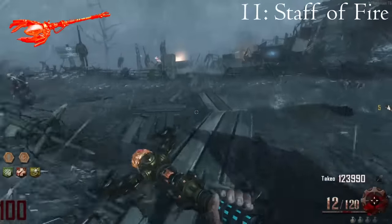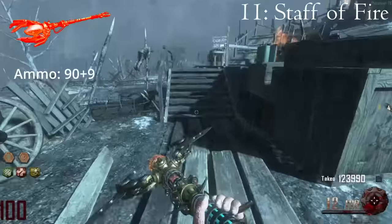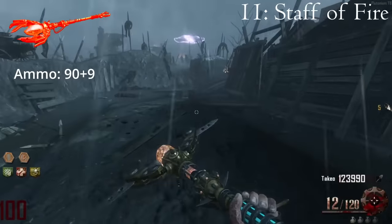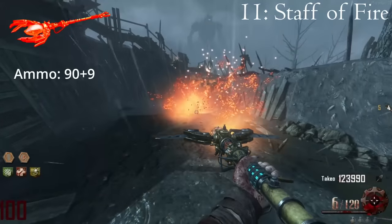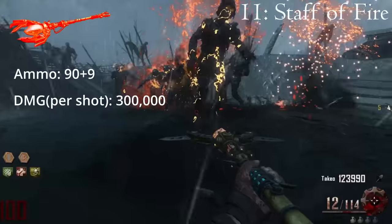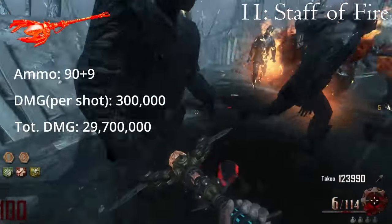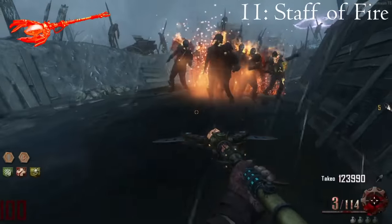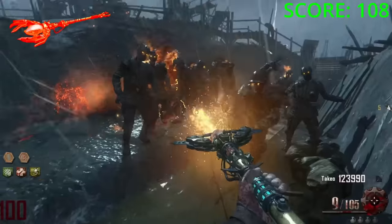The Fire Staff, when upgraded to Kagutsuchi's Blood, has a total ammo capacity of 99 shots and can theoretically kill a handful of zombies five times. I say theoretically because this obnoxious asshole crashes your game after a couple shots, which means no one on the planet has ever gotten a kill with this thing on round 100. But it is technically able to accumulate 29,700,000 damage, meaning on paper under the best circumstances you could maybe kill about 120 zombies.